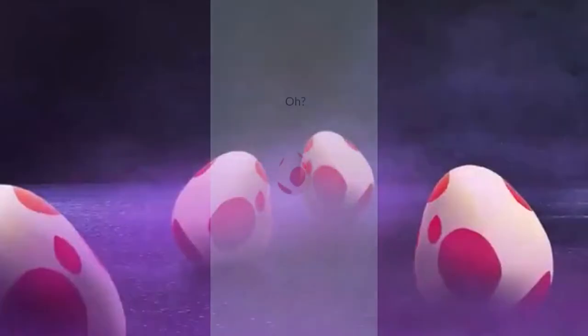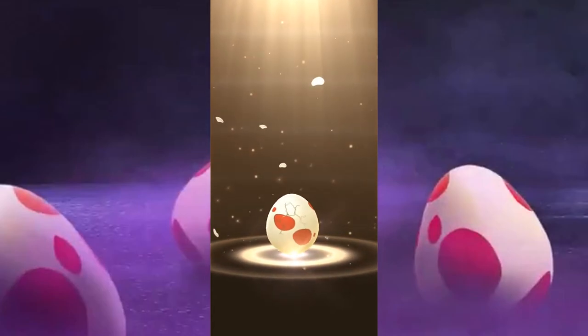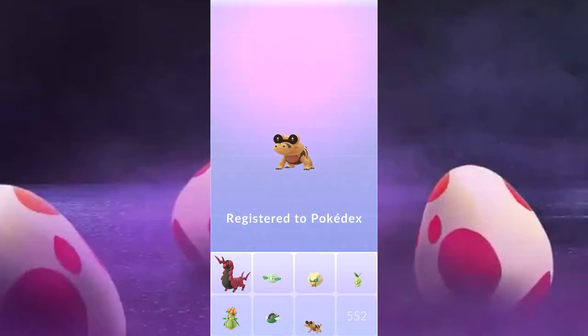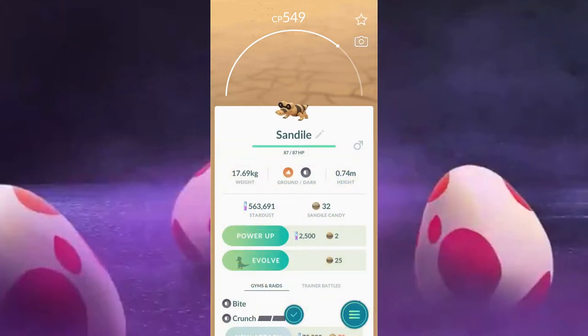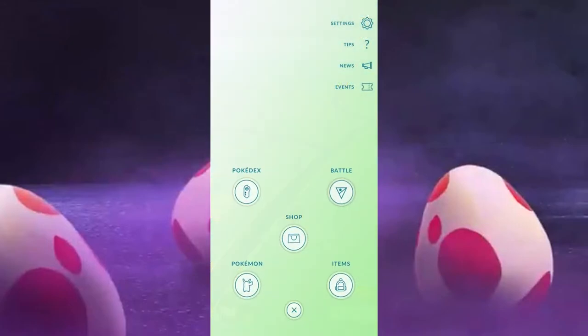Alright, here we go after forever to hatch these eggs — I got them all after the event and put them in incubators. Number one out of nine: Sandile! Wow, actually, how could I say anything bad from this point on? That's absolutely insane. Is it any good? No, but how many people can say they have a Sandile? Though it stinks that our candy count is only 32, meaning we're not getting another one.